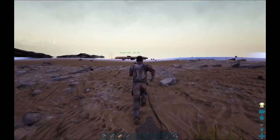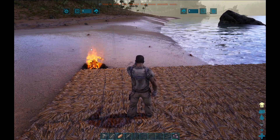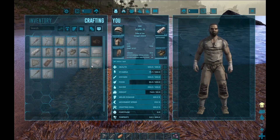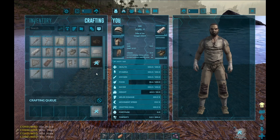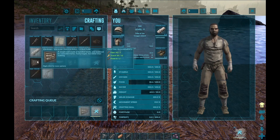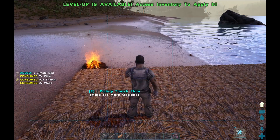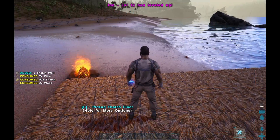That's how you tame a dino - we got ourselves a Purple Girl. Now we're going to get ourselves... actually I want one of those. We're going to be out of wood. You always run out of wood in this game, believe it or not. Wood is something you are constantly looking for.